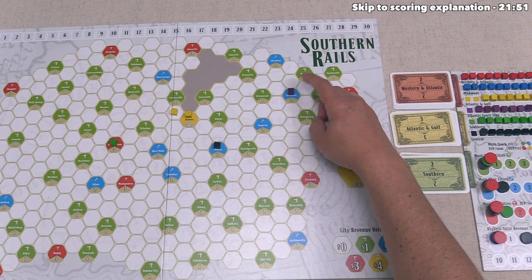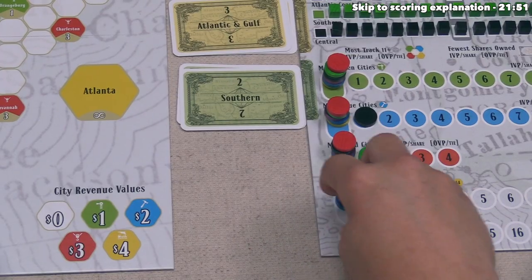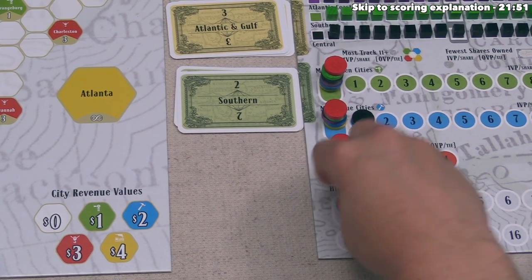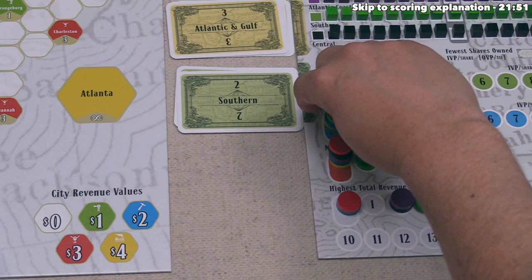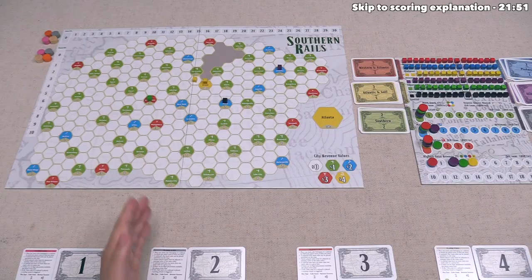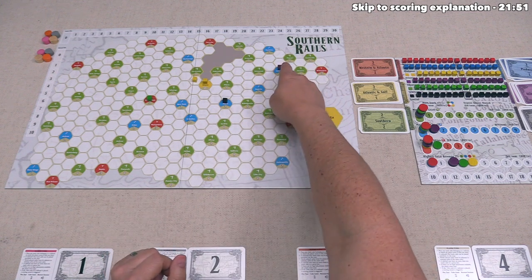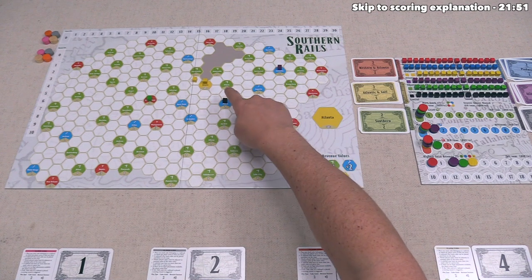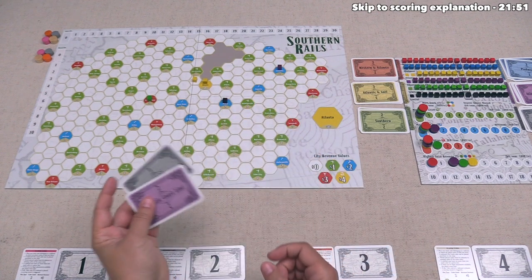Columbia is a blue city, which means the purple train company's income is going to go up by two. Then we move the purple indicator on the blue track up to the one spot, so there is now currently a tie for the railroads having the most blue cities. Now the gray player is not actually all that happy that we placed here, because that forced a tie with the black railroad, which is the other share the gray player currently has.